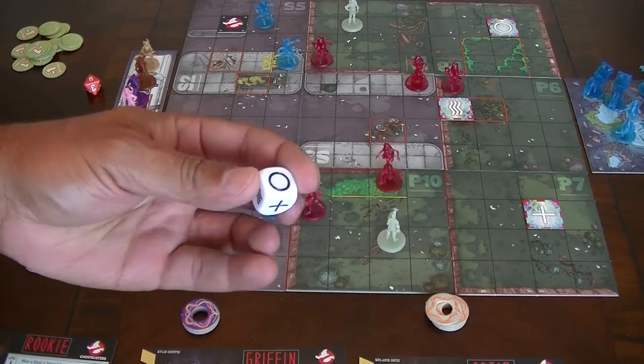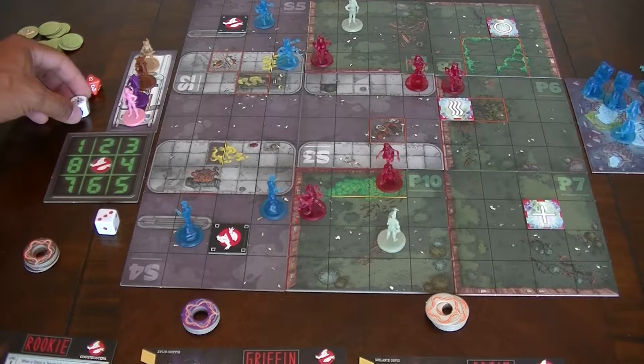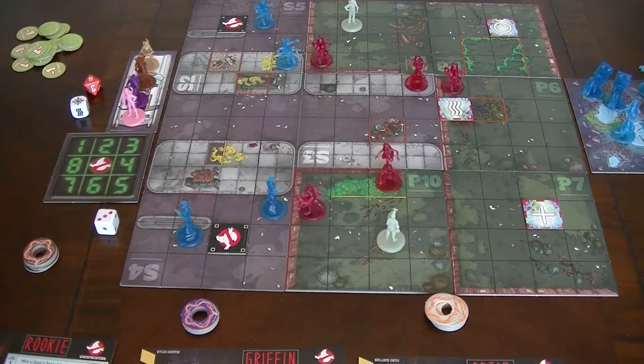This die is for the gate — it's got all the gate symbols. It also has what's called a chaos symbol. When that's rolled, any ghosts that are within line of sight — which is three spaces from a Ghostbuster — will act as if they were missed and are going to move all over the place.